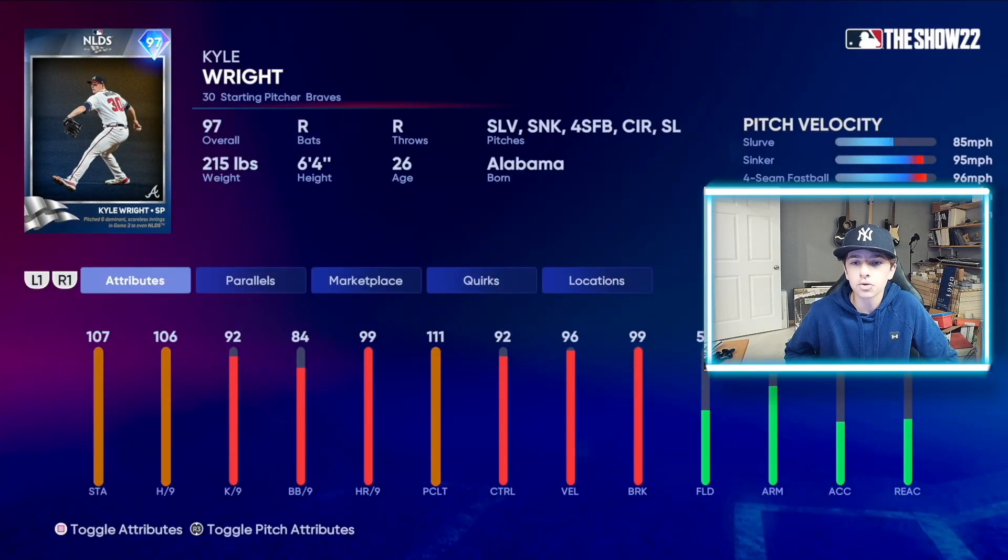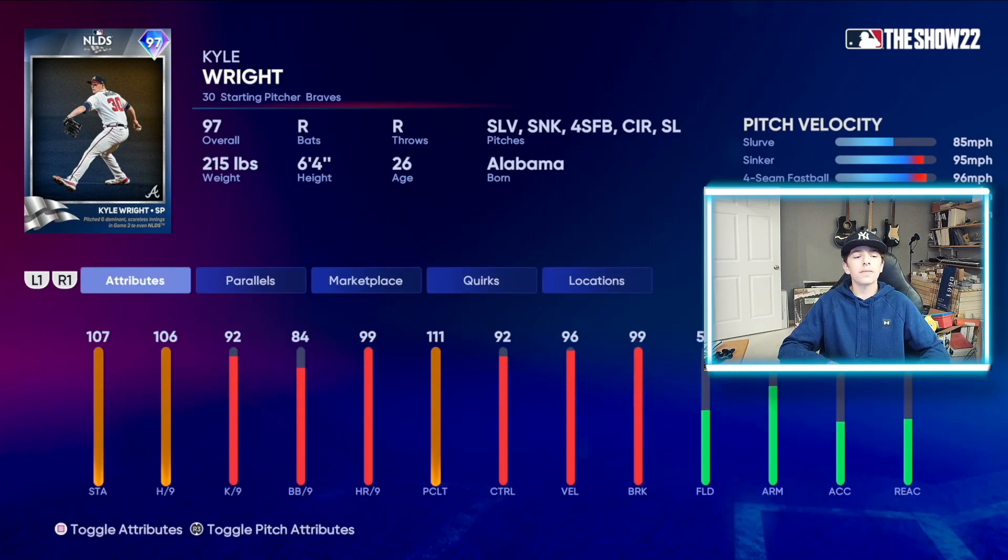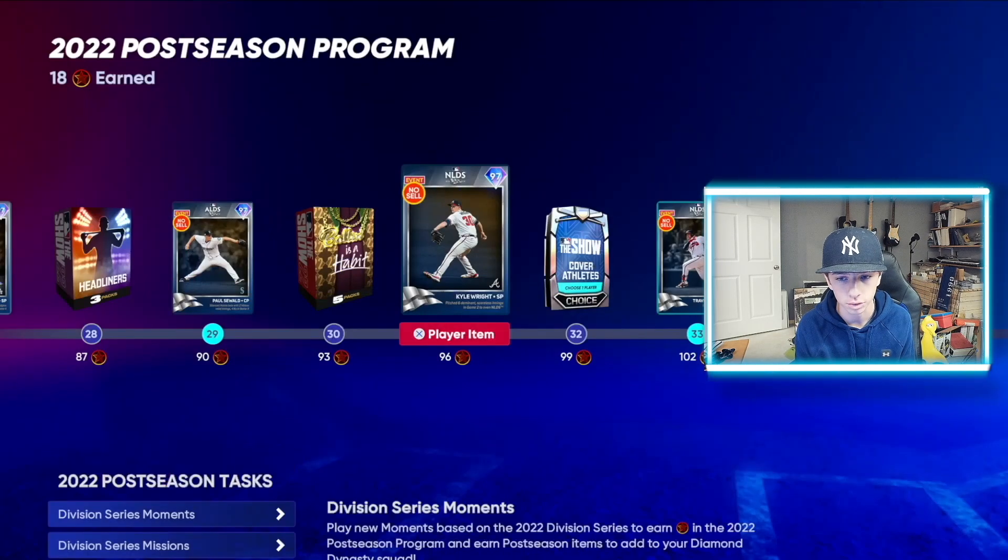We got Kyle Wright next. Slurve, sinker, four-seamer, circle change, and slider. Does not have outlier on any of those. 106 hits per nine, 92 Ks per nine, 84 walks per nine, 99 home runs per nine, 111 pitcher clutch, 92 control, 96 velo, 99 break. Very solid starting pitcher card overall.